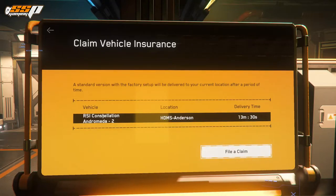All you need to do is click on the claim button and it will make an insurance claim on your ship, returning it back to you without cargo, with all of the components it had previously — whether it was destroyed, something bad happened to it, or you simply left it on the other side of the system and don't want to fly all the way there. You can see the name of the vehicle, where it was last left, and how long it's going to take to deliver it once you file a claim.